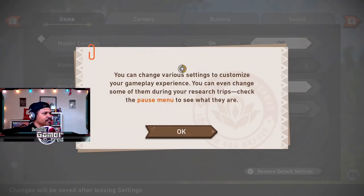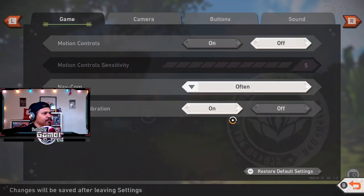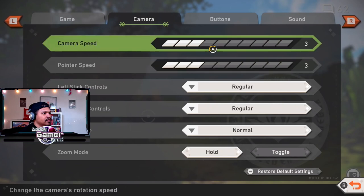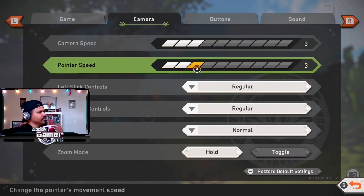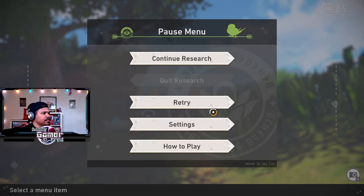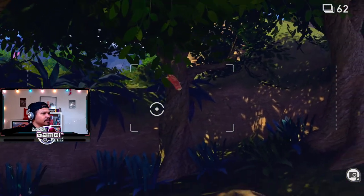You can change various settings — customize in the pause menu. I'm a first person shooter guy so let me adjust the camera. Camera pointer speed — let's put that on six, and camera speed six. Let's see. Continue research. There we go, a little bit better.